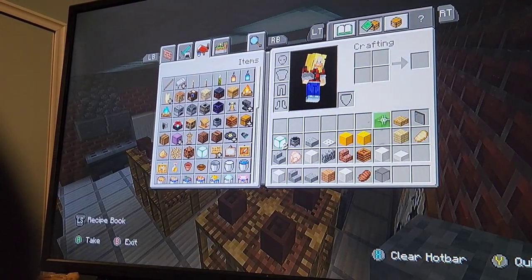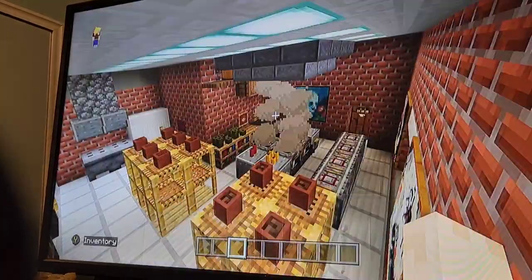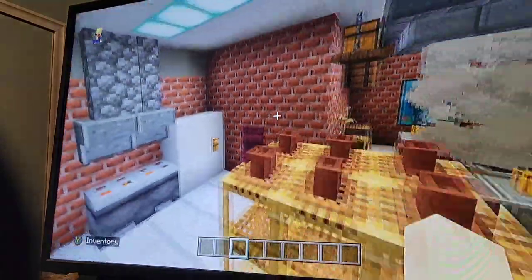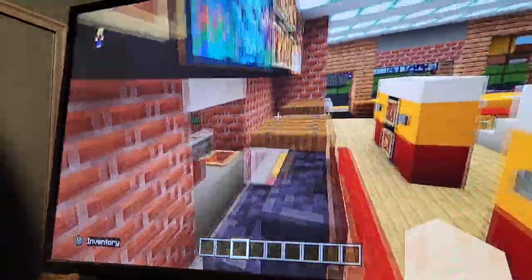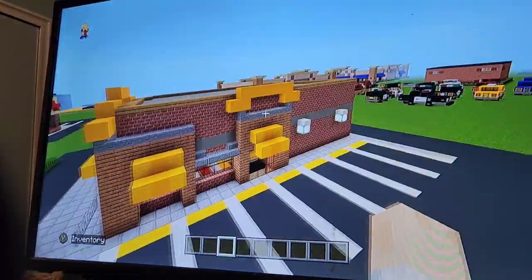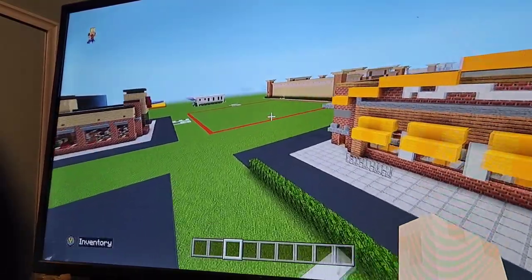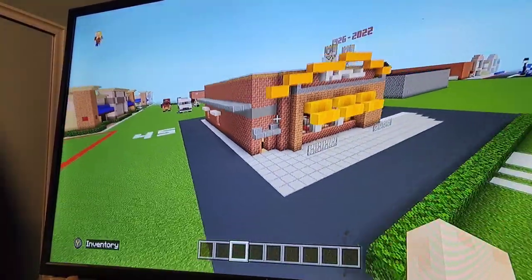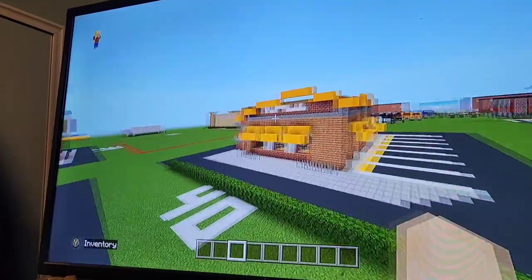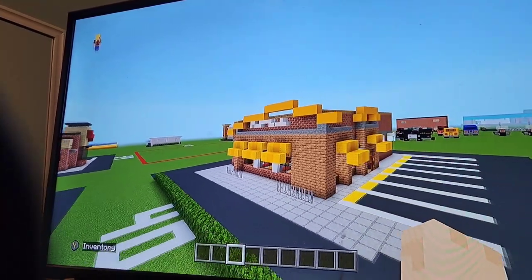Once you've done that, guys, that is actually the entire McDonald's 100% completed, believe it or not! That's how you make a McDonald's in Minecraft — at least on the inside. I already showed you guys how to make the outside. I hope you guys enjoyed this tutorial. Sorry if it took a while to come out — I was really busy with school. I wouldn't expect my tutorials to come out super soon just because I'm in school right now and things are really busy for me. But I do hope you guys enjoyed this tutorial. If you did, like and subscribe if you haven't already, or if you're new to the channel, also turn on post notifications so you don't miss when an awesome tutorial like this comes out. I'll see you all in the next video.